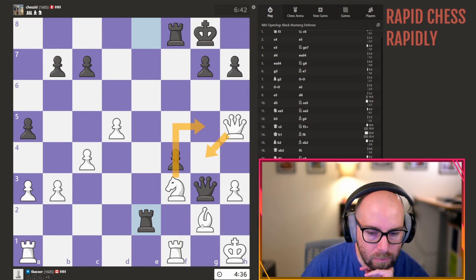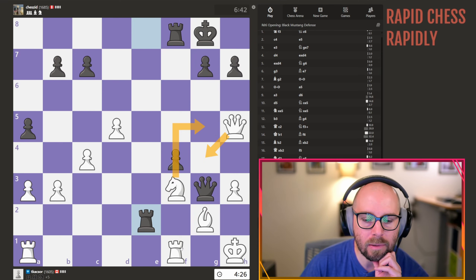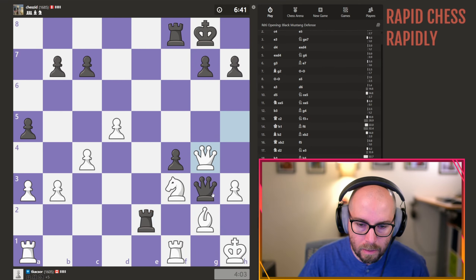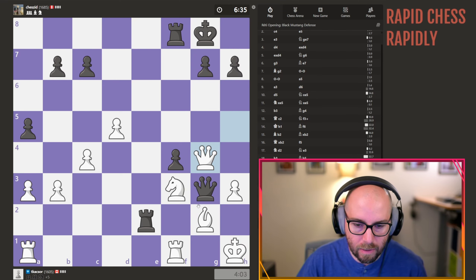They would take — if they take with the queen, I mean, one gives a piece back. We just develop here. Okay, let's just go for this. If takes, takes — pawn takes, king takes, and we've got everything nicely defended.